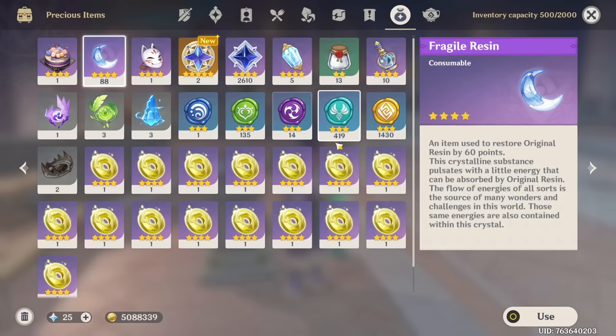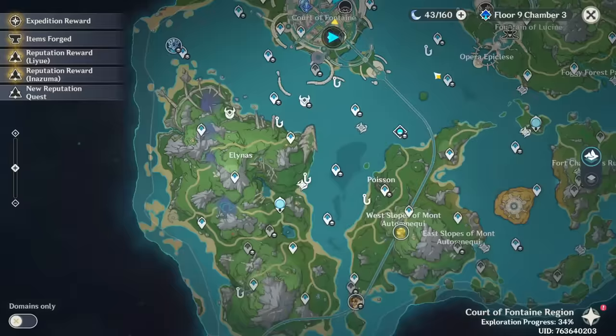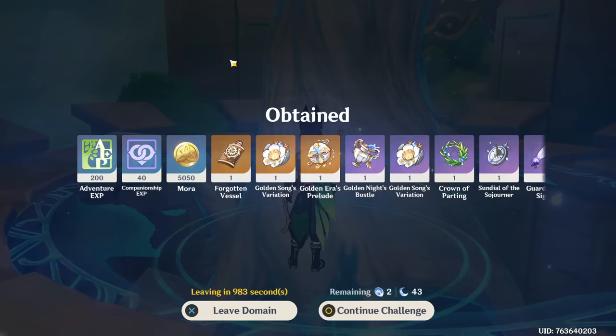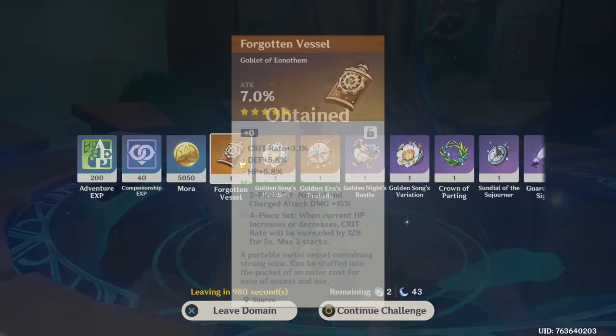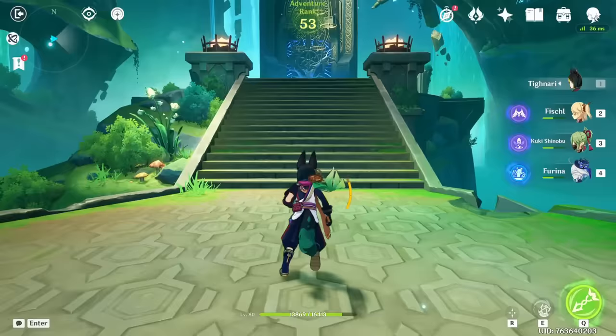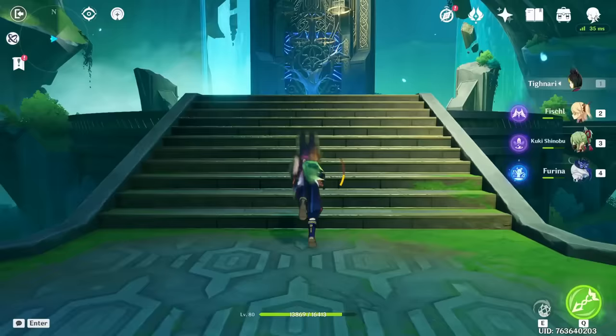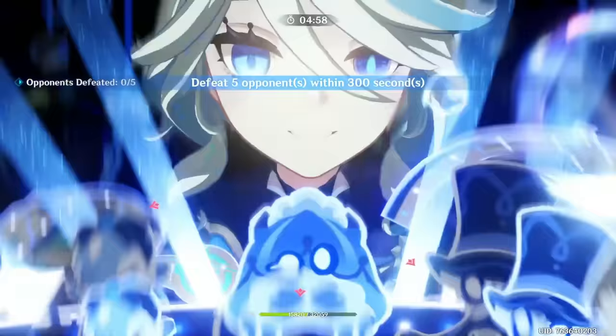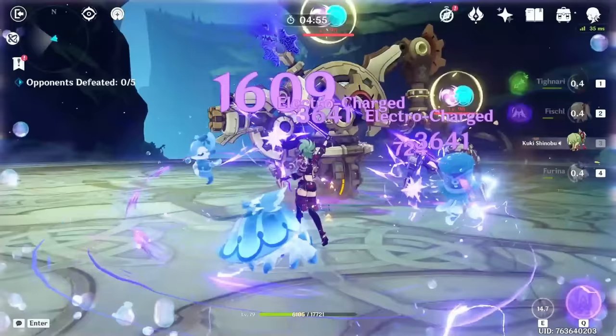Let's use our fragile resin - I want to use 10 in total so we're gonna be at 78. Now we can go back to the domain. EM Sands - already have some. A Furina piece - baby! I can't really tell if we're doing more damage with Fischl because I see so many numbers with the hyperblooms going on. We could probably check it through the timer - I don't remember how fast we were doing it last time, maybe between one minute 40 seconds and one minute 50 seconds.